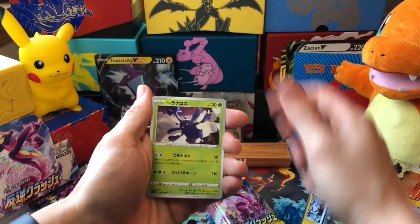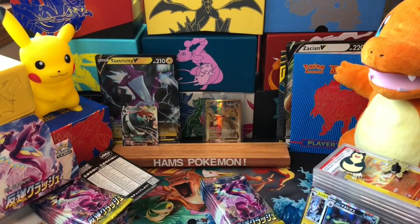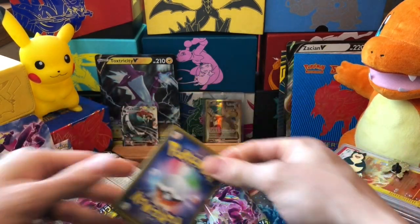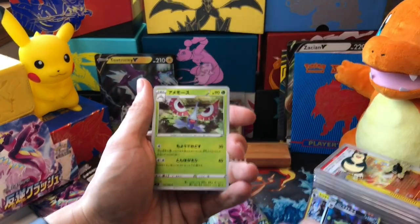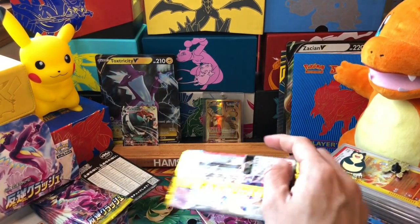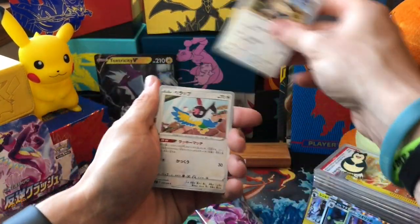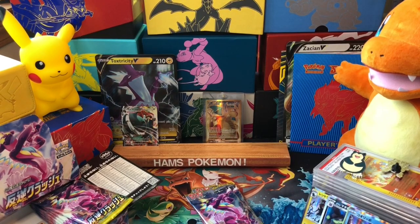Someone called this the Golden Snitch on my Twitch. I've got four secret rares and luckily I've had a different secret rare in every box so far. I've pulled a Malamar VMAX in every single box I've opened - so I've got four Malamar VMAXes, which is crazy. If I ever wanted to create a Japanese theme deck I could definitely use those.